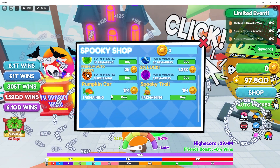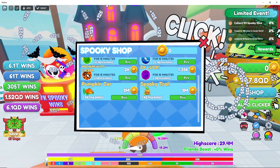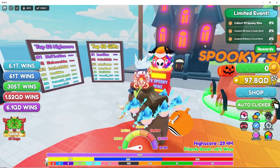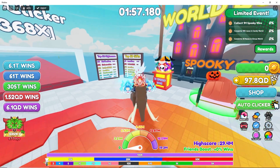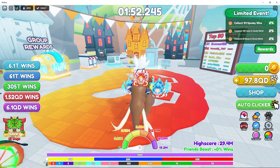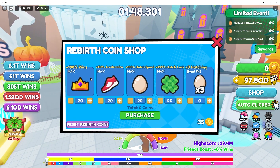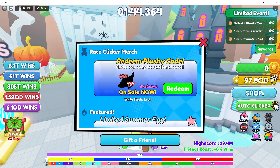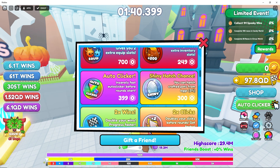So we have a Pumpkin Car and a Spooky Trail. The price of the spooky event pets is down to earth — 7K — which is cool. Let me see if anything happened with the shop. You can upgrade anything in here? No, nothing new.